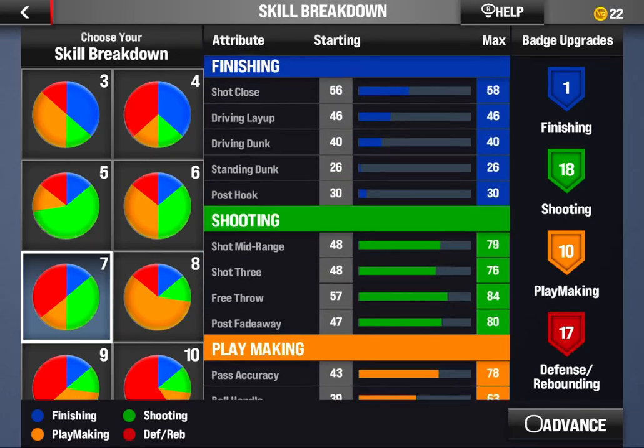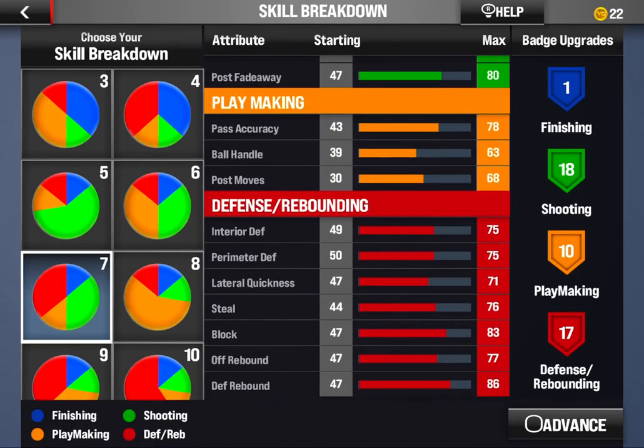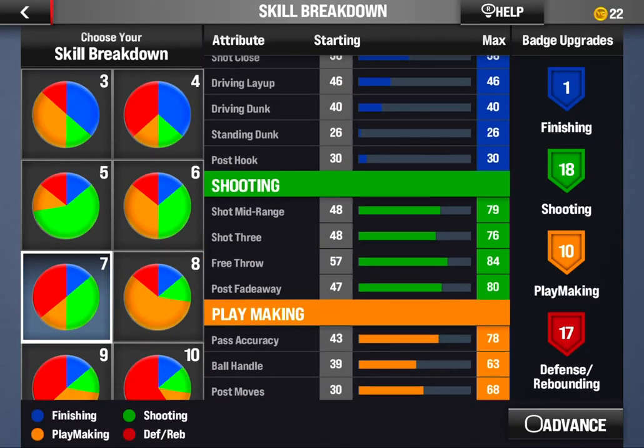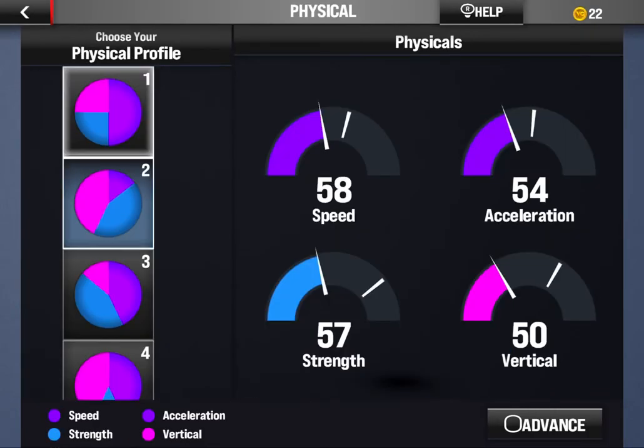As you can see — good shooting, good defense — you get 17 defense badges, 10 playmaking, and 18 shooting badges. Next up, you want to do the second physical profile, which is the Strength and Vertical profile.